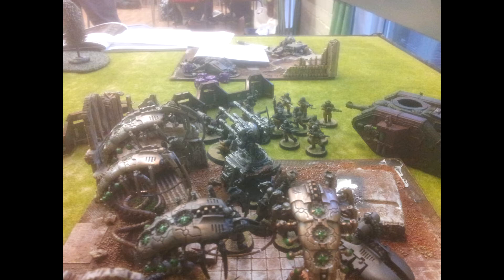Weapon Skill 4 kind of sucks — it'd be better if they were hitting on 3s — but T5 and Strength 5 is solid. Initiative is a problem for assaulting, but they're very survivable. If you give them Dispersion Shields: 3-up armor, 3-up invuln, and a 4-up Resurrection — they're not going to go down easy. The fact that they have to survive the enemy hitting first normally isn't really that big a problem. With Leadership 10 and most likely being accompanied by a Warlord like an Overlord, you've got a very powerful shock unit.